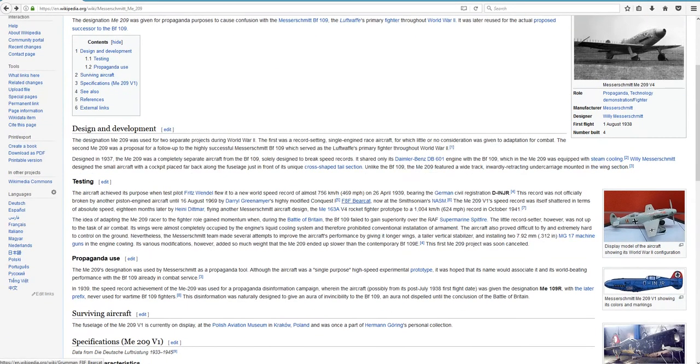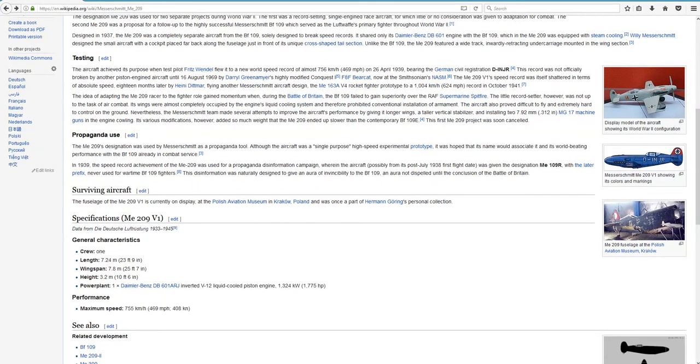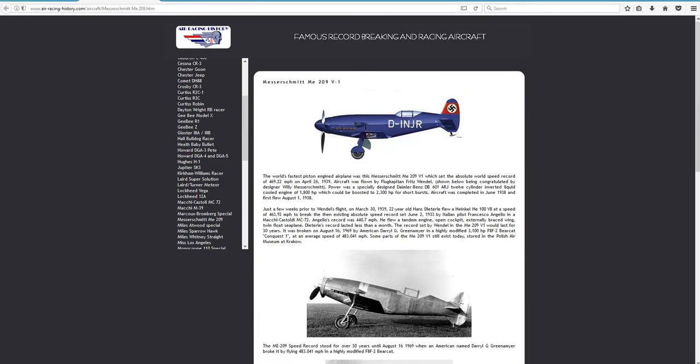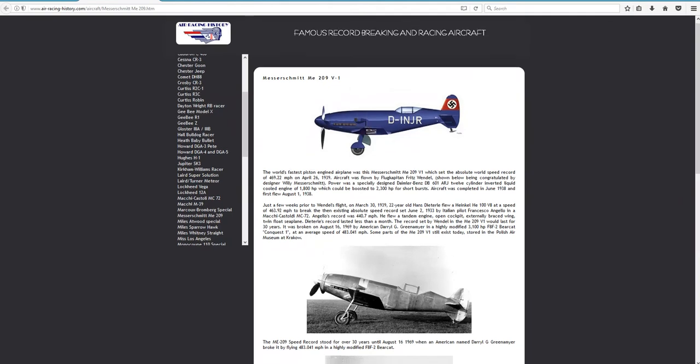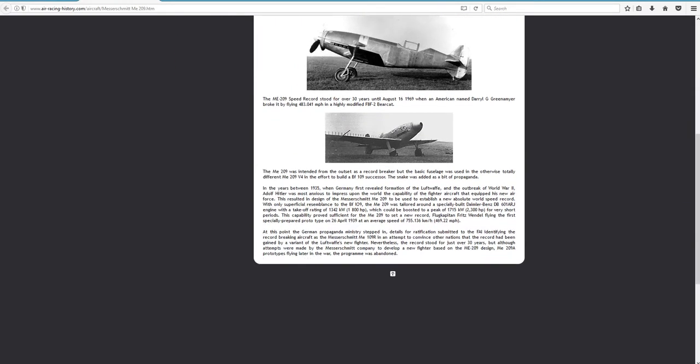So essentially this was kind of just a one-off aircraft — a flight technology demonstrator, a race plane. By the end of the war, I don't believe there was actually more than one of these built that I could find any reference to. There were a couple of attempts afterwards using the same name. This is actually the 209 V1 we're talking about right now. The speed record set at 469 miles an hour stood for almost 30 years until it was broken by a Bearcat in 1969.